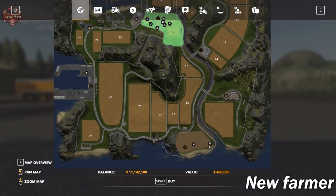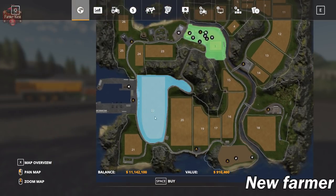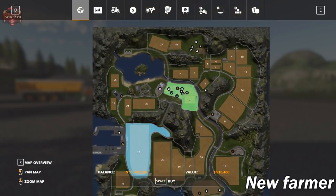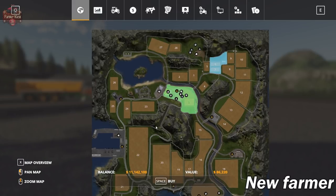We also have some animal areas up here to the north, and a sheep area down here to the south. Field 22 is the biggest field on the map at $910,000 to buy that parcel. Small areas like fields 6 and 7 are only $86,000 to purchase.